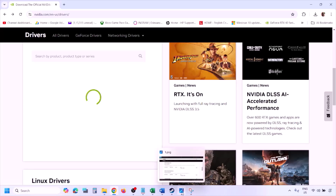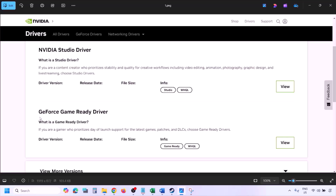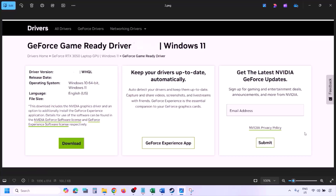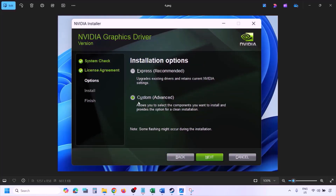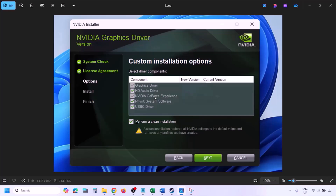Once you click Find, you will see the latest GeForce Game Ready Driver. Click View, then click Download and let the download complete. Once the download is complete, run the exe file. Click Agree and Continue, then select the Custom option (not Express), click Next. Put a check on the box which says 'Perform a clean installation' and click Next. Let the installation complete.